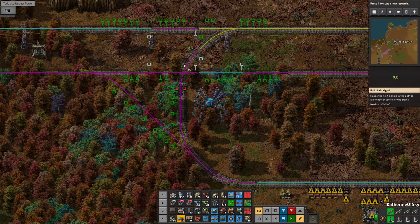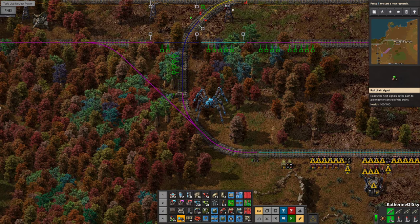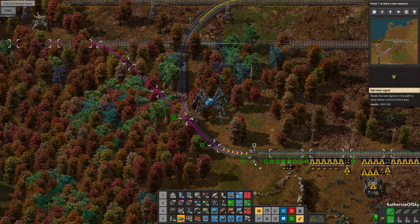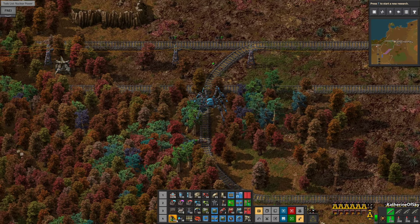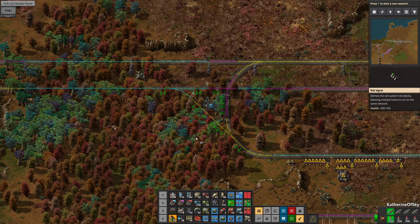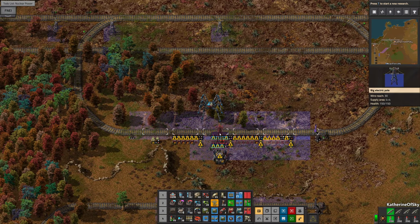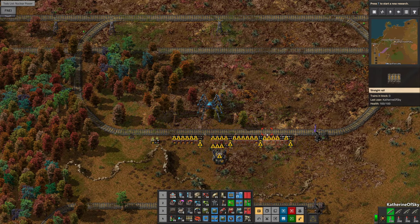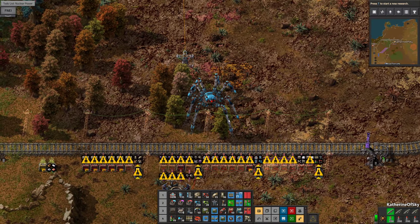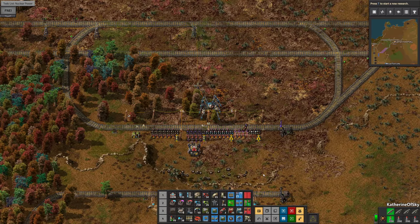If this comes in this one, I'm going to go ahead and put another chain signal right there because we don't want it to rest here unless it can go into this block here. I think that'll work. Now we will have one to close this block there and we're good to go. We do need some power here — wow, we need a lot of things over here. These are ghosts, I think. I need to turn on my personal robo port — they can fix stuff.